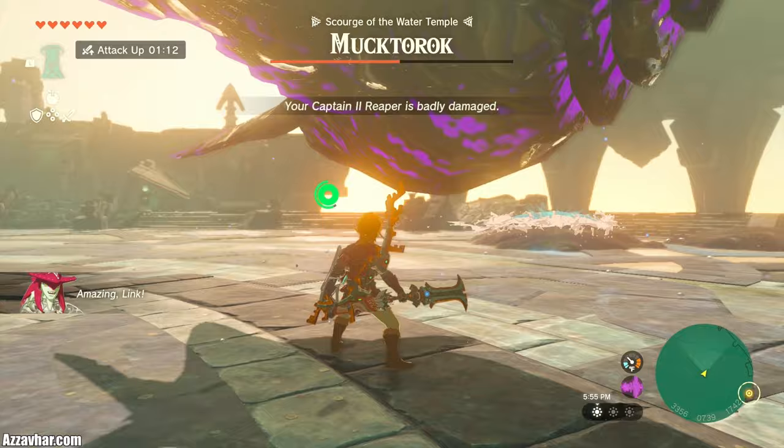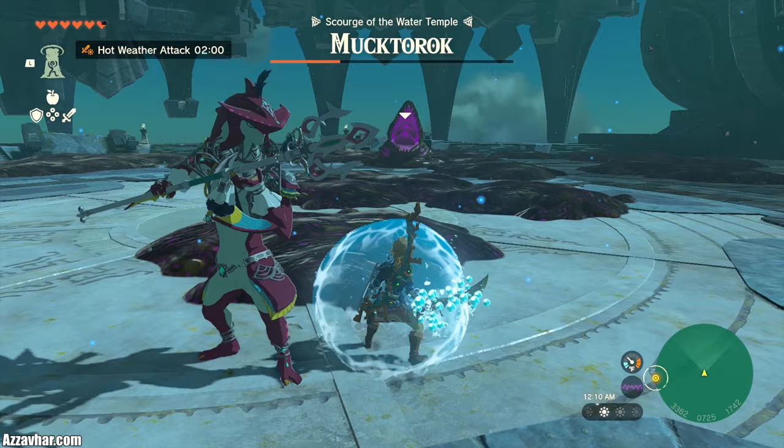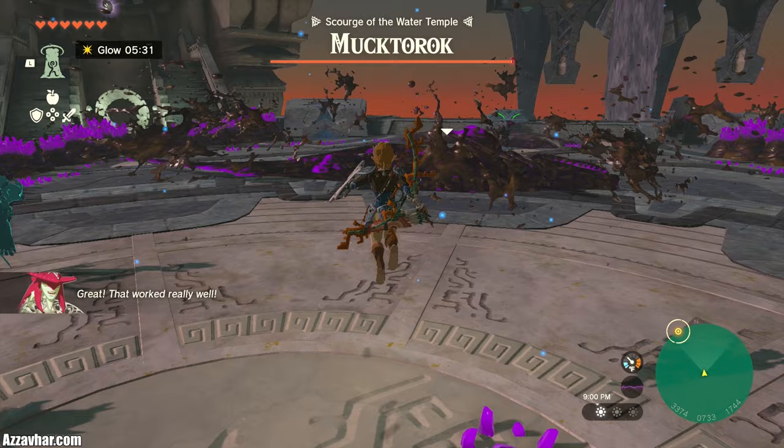You can also use Sidon's water ability. If you press on Sidon, you'll initially get buffed with water protection around you. This protection will completely tank one hit. And if you attack whilst you've got this water around you, it will send a water wave in the direction you attacked. So you could use this water wave to clear the sludge, but you could also hit the shark with it and reveal the Mukhtarok.